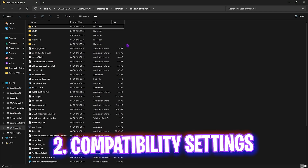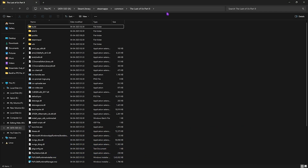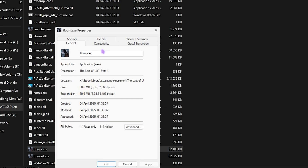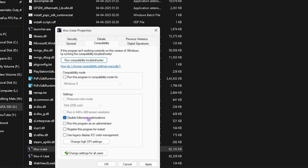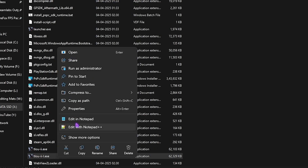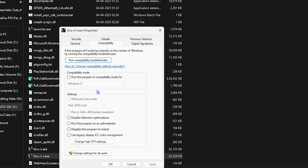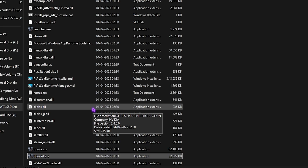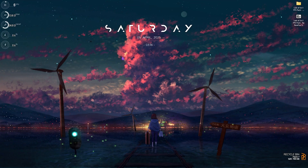Next step is compatibility settings. Go back to the same folder, scroll down to find both .exe files, right-click on them, head to Properties, select Compatibility, and click on Disable Full Screen Optimization. Click Apply. Do the same for the other .exe: Properties, Compatibility, Disable Full Screen Optimizations, Apply, and OK. This will reduce a lot of input latency if you are using frame generation.